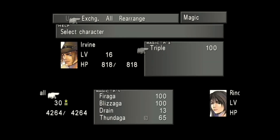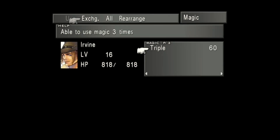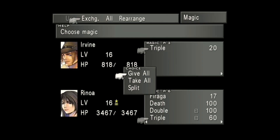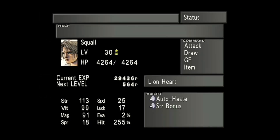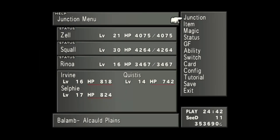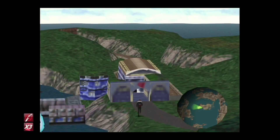Now let's take Irvine and exchange that Triple magic to max everybody out. Squall gets 100 Triples, and Zell gets the rest — that should be 80. With Rinoa, since she already has some Ultima going, we'll balance everything and give her the final Triples. Because it's already junctioned, it basically increases the junction level. His magic stat is now up to 91 — that's really good. Let's head over to Balamb.